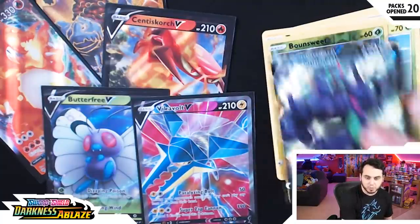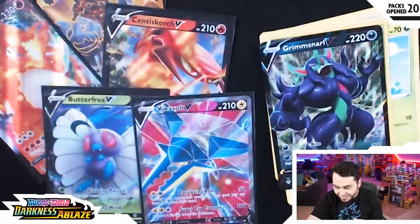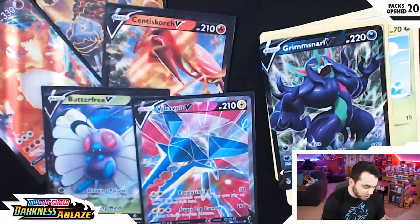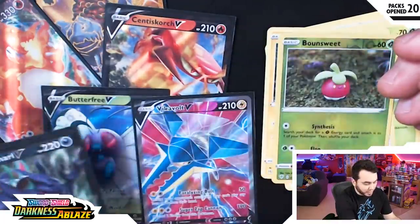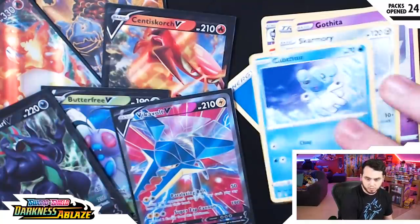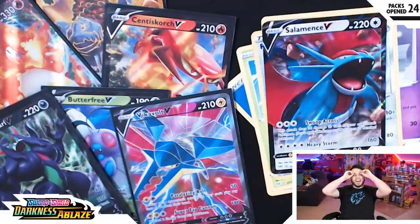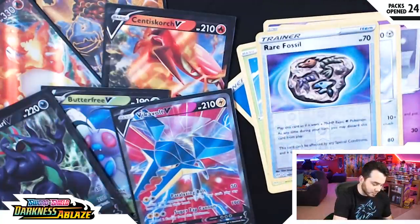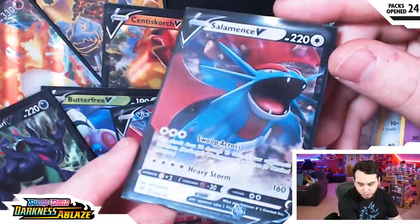Bunnelby, Toxyl, Bonesweet, and — no! What, dude? It's still going! We got a Grimmsnarl — Spiky Knuckle and Bite. Caughtita, Skarmory, Cubchoo, Wimpod, Rare Fossil. It's still going, baby! We got a Salamence — we got a Salamence! Let's keep it rocking. We got a V Salamence here. Swoop across and Heavy Storm.